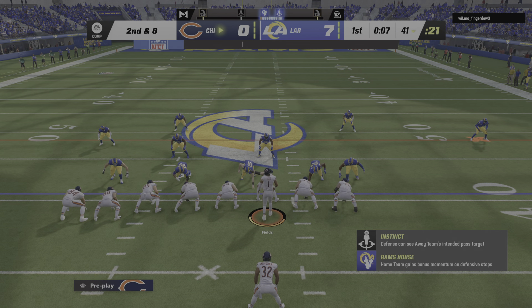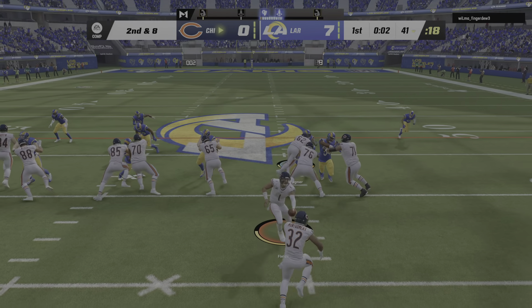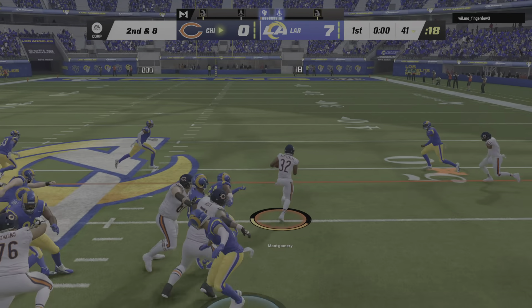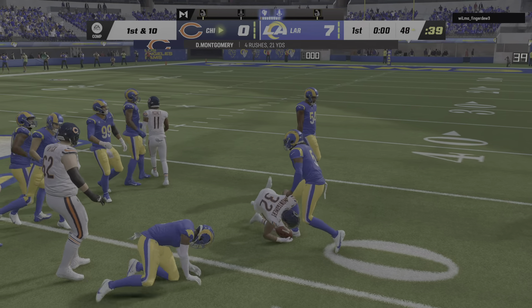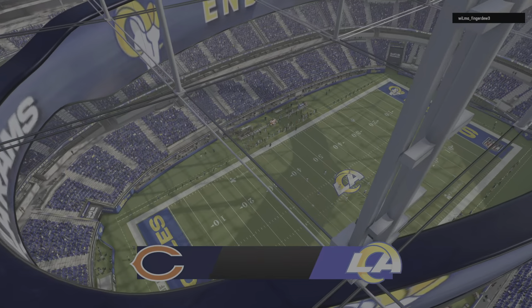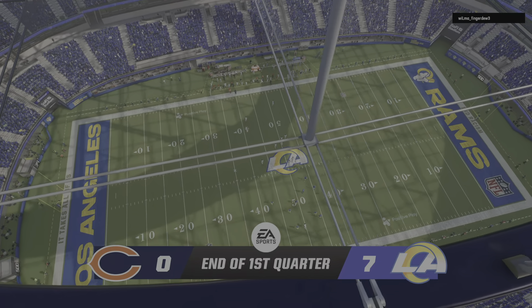That would stop — Bobby Wagner again. Back to Montgomery on second down, and he's going to be brought down on what will be the final play of this first quarter. After one, seven, zero on EA Sports.